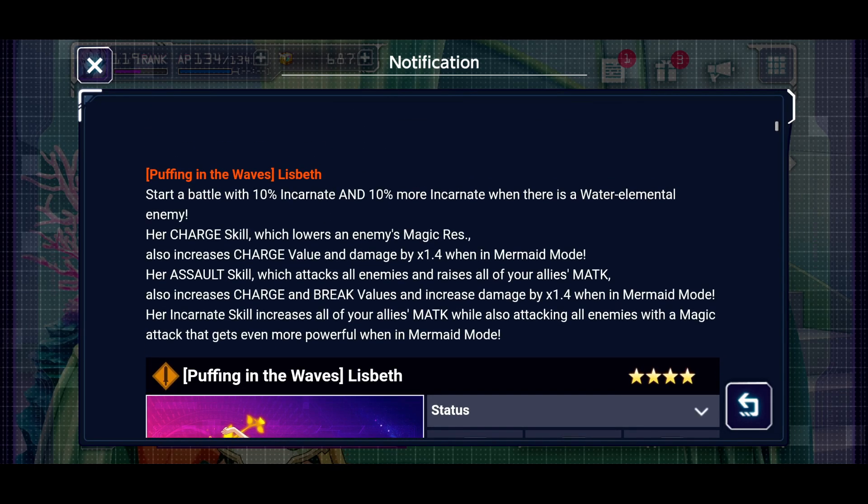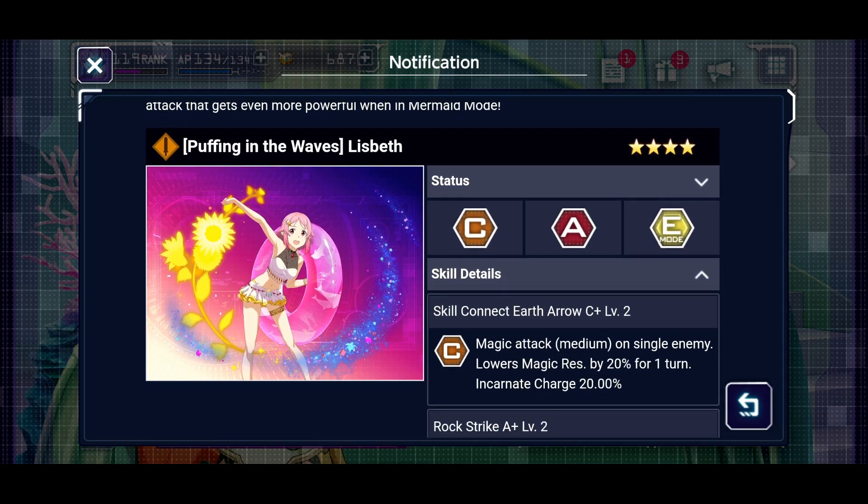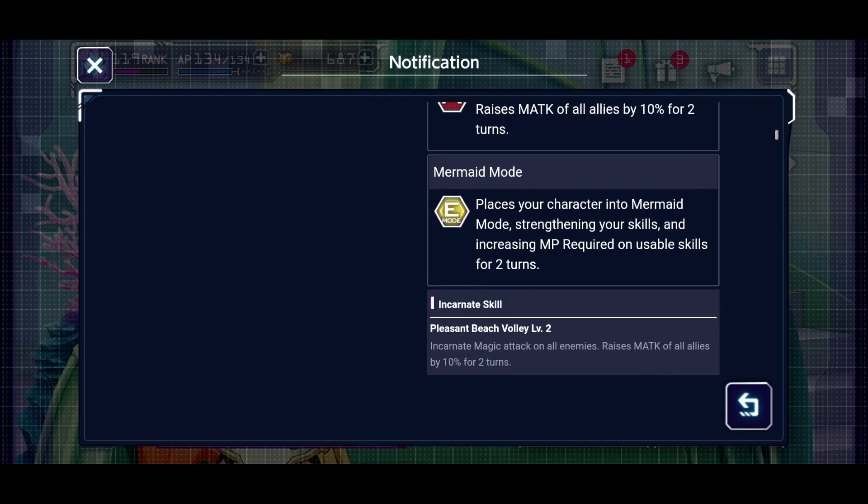She is a very solid seasonal unit. Obviously seasonals don't matter much in this game because as we saw with Roni and Tsa, they get added to the general pool anyway. It's not like you can only get them around this time - this game doesn't really have limited time units. They're limited time in terms of when their banner leaves, but usually about a month and a half after that is when they get added to the general pool, so you'll be able to get them eventually.